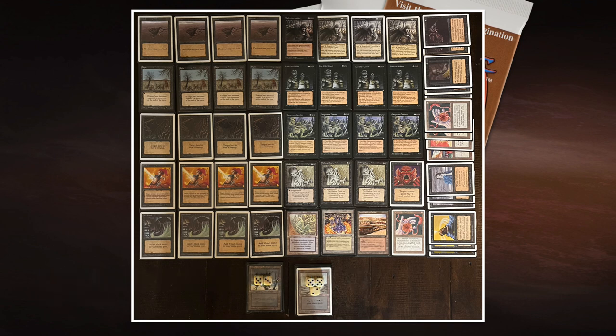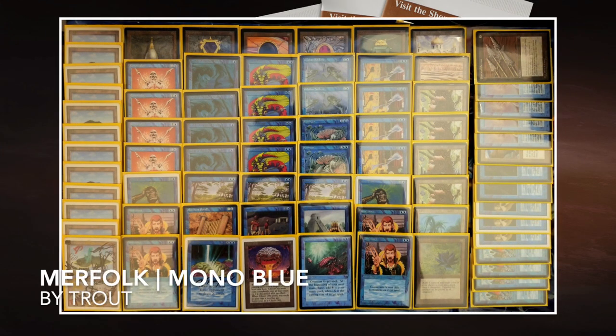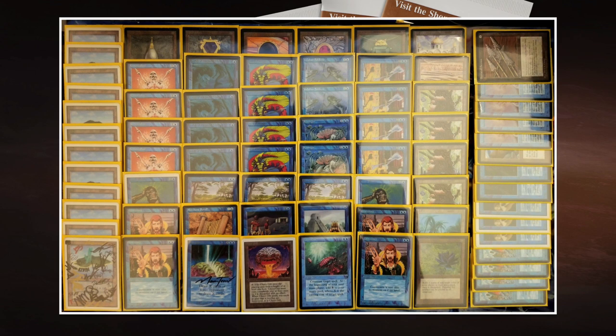Now let's look at the deck of Trout. This is looking like a powerhouse — it's got power. It's got Library of Alexandria, four Mishra's Factories, and yes, also some Merfolk in there. It's got the control package: four Counterspells, a Mana Drain, a Braingeyser, and also Merchant Scroll from Homelands — which I restricted for this format. You can use Merchant Scroll to fetch your Ancestral Recall, or to get more counter magic. Merchant Scroll is a super good card.